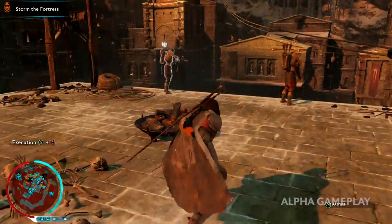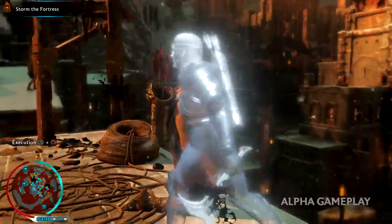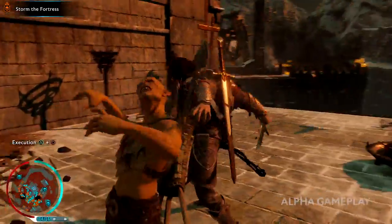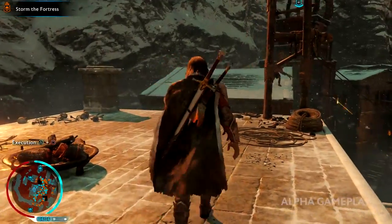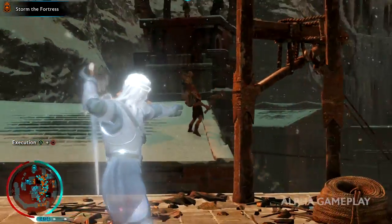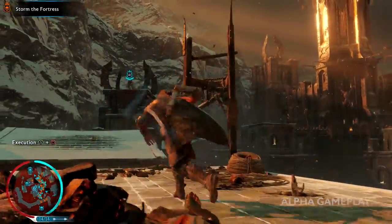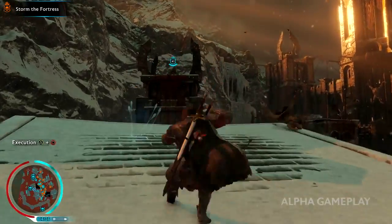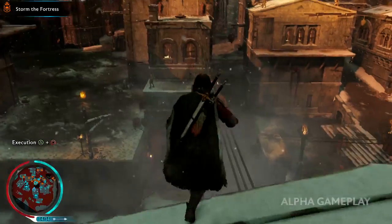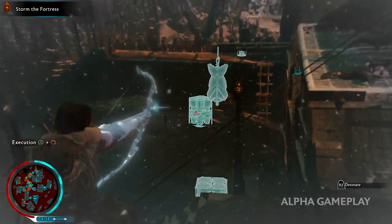There are many ways to conquer a fort, from open combat to stealth and infiltration. We've infiltrated a spy within the enemy ranks. Deadeye has placed explosives, allowing us to sabotage the wall and outflank the defenders.